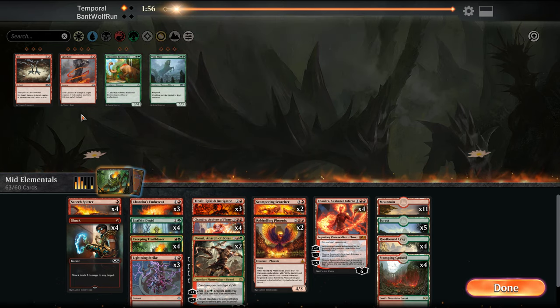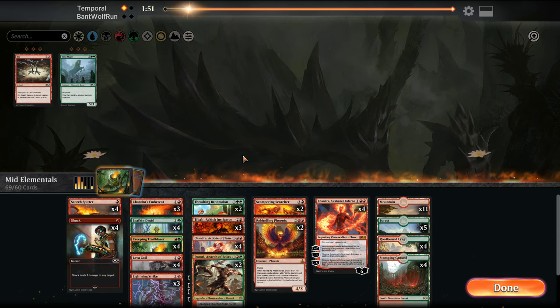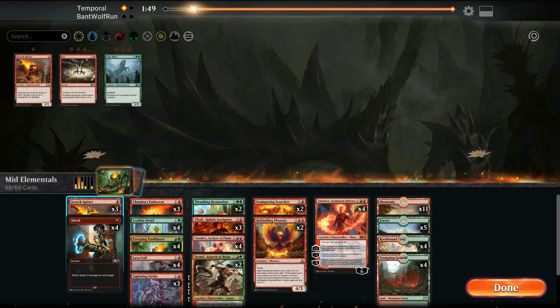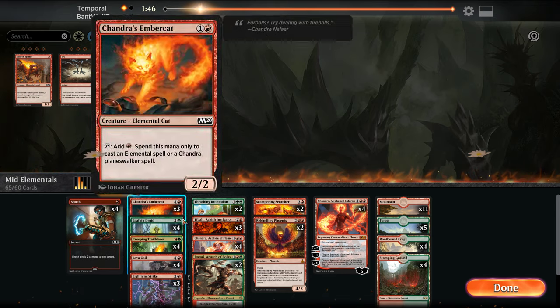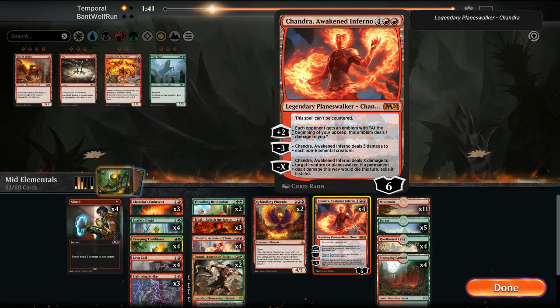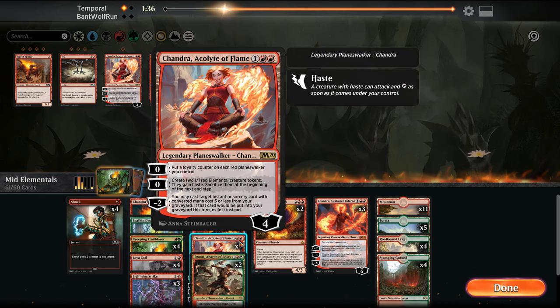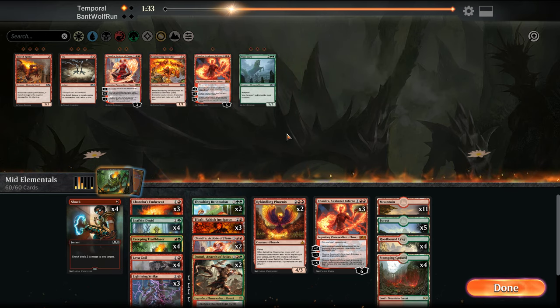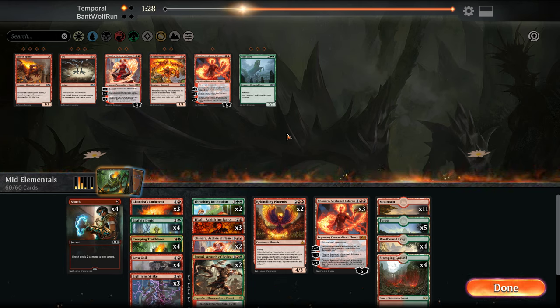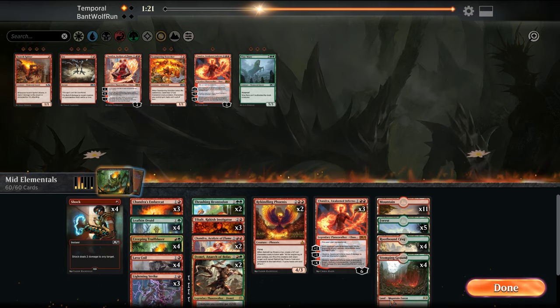So in this matchup I like the Tybalds, I like the Lava Coils, and the Thrashing Brontodons. The Scorch Spitters don't do anything in this matchup, neither does the Scampering Scorcher. Cut down one Chandra, cut down two of these Chandras — they're not as good. Actually, this is a good board wipe but I don't want to draw too many of them. Let's run it like this.